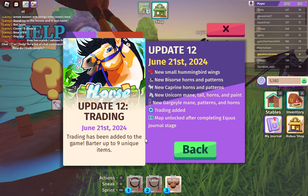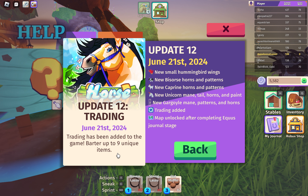Trading has been added to the game with up to 9 unique items. There are new small hummingbird wings, new vice horse horns and patterns, new caprine horns and patterns, new unicorn mane, tail, horns and paint, and new gargoyle mane patterns and horns.